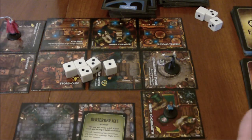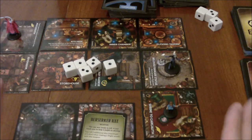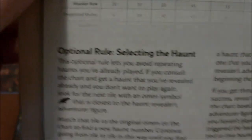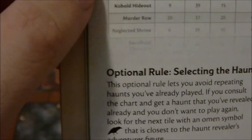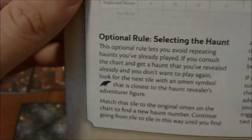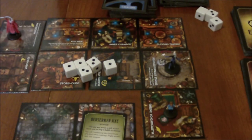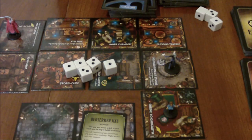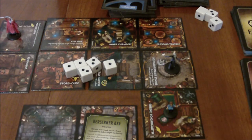There are 50 scenarios, and this was only one of them — I have 49 more to experience. One thing I really like is there's a rule in the rulebook that if you end up getting duplicate scenarios, you can basically use the next nearest haunt or omen tile for your chart instead of the one that actually triggered it. So there are ways to make sure you play through all 50 of these scenarios before you have to repeat anything, which I think is really cool and adds a lot of variety to the game.